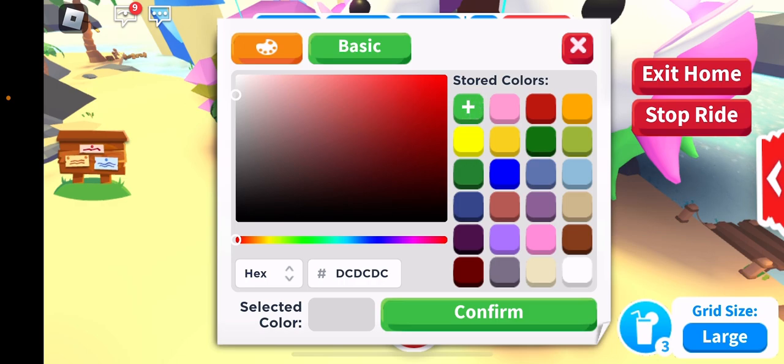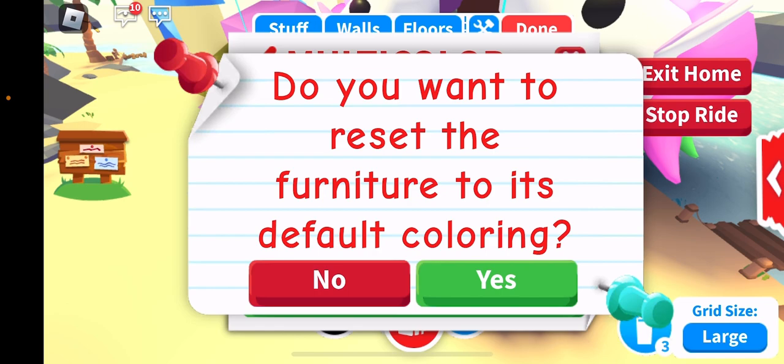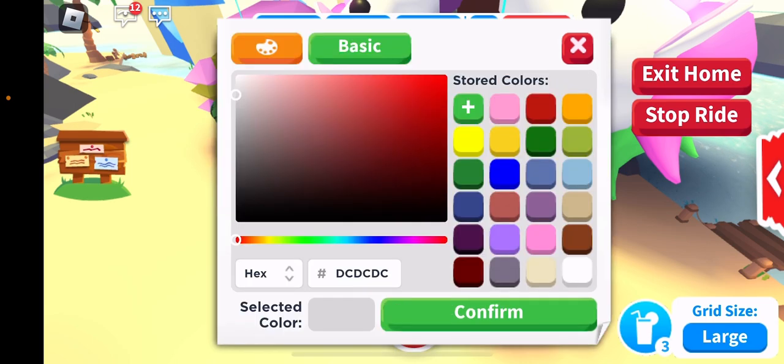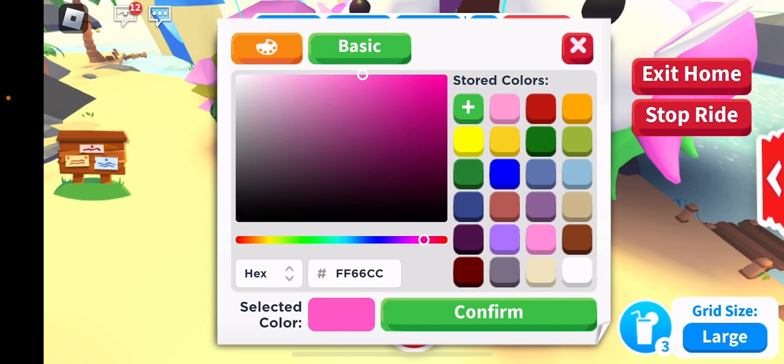So let's turn this into a pink unicorn — wait, this one. So let's do pink, confirm, and then I want this to be purple.